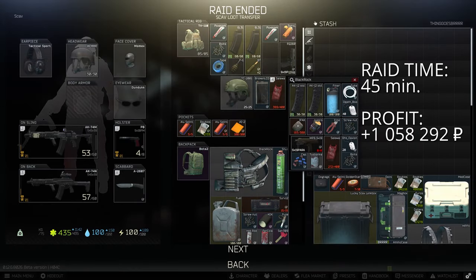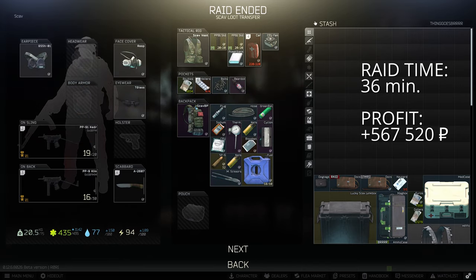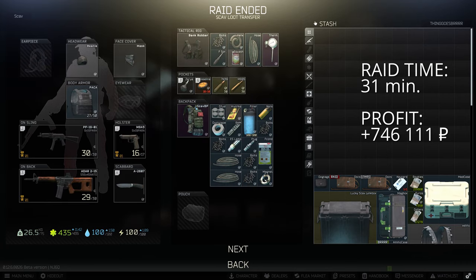To summarize: shoreline is great for hideout and barter items, and it's almost empty so you should survive almost every raid. Over 1 million per hour for almost no risk is very good money in my opinion, so if you're struggling in Tarkov, that's your best bet to get things going. I hope you liked this one — thanks for watching and see you in raids!